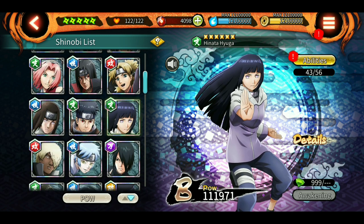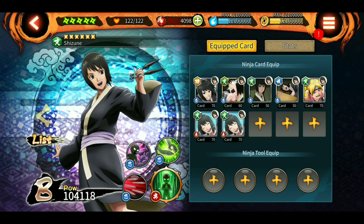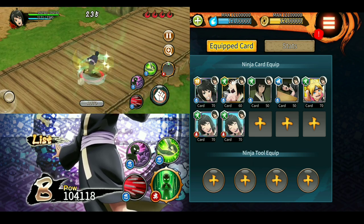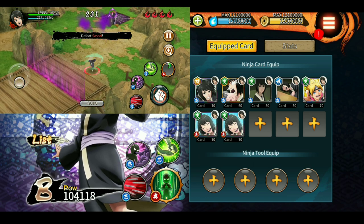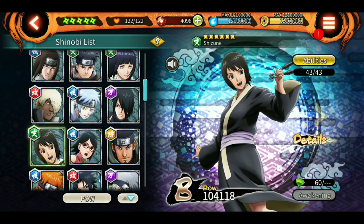Next up is Shizune. She doesn't have an iframe, but her ultimate is good — she can nullify paralysis from Itachi or any other status ailment. You can use her if you don't have any other characters for the final room. I'm not guaranteeing it, but she can perform well there.